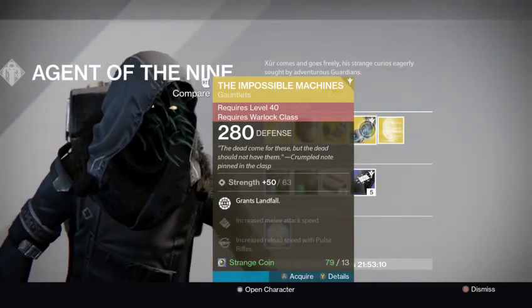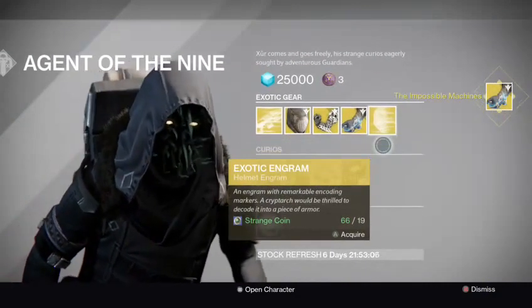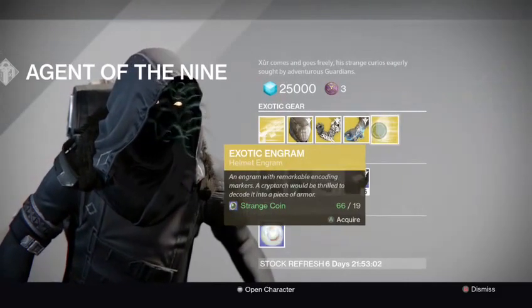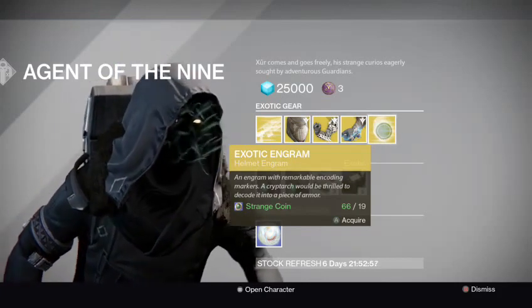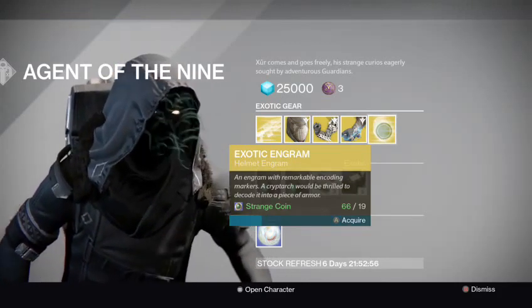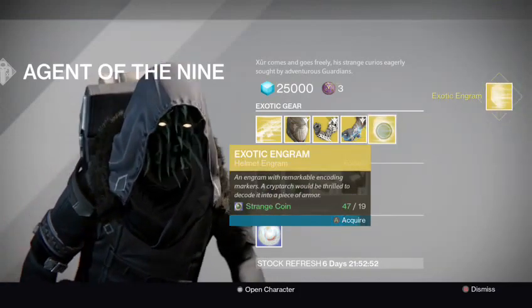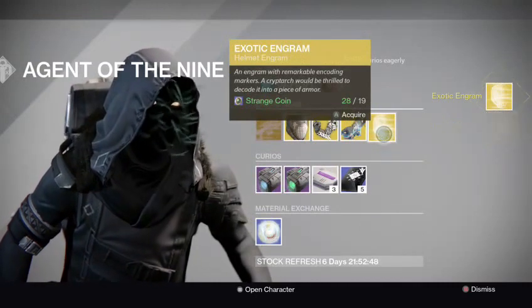So I'm going to end up buying that as a Warlock. Back then, if you're new to Destiny, these Engrams used to cost Molts of Light — 23 Molts of Light, to be exact. But now they just cost 19 Strange Coins, so that's pretty great. You really don't have to struggle that much for getting Strange Coins.